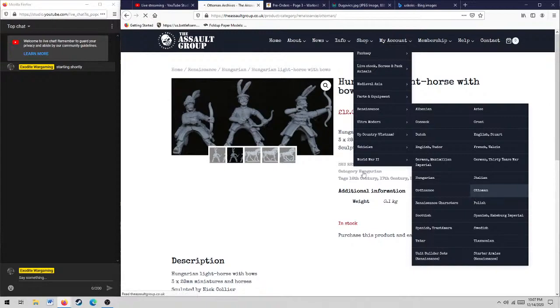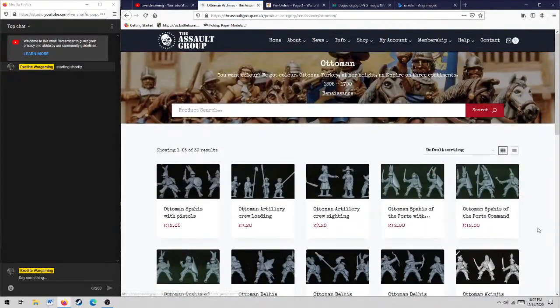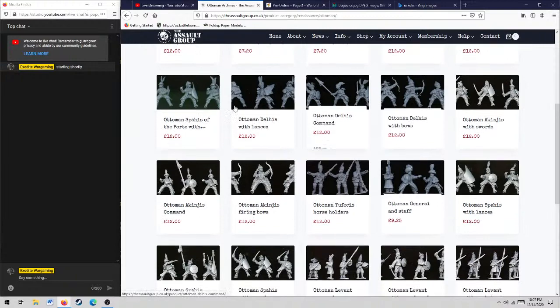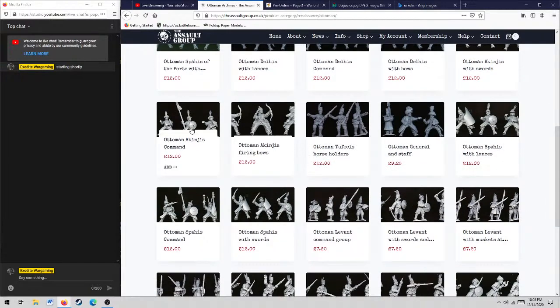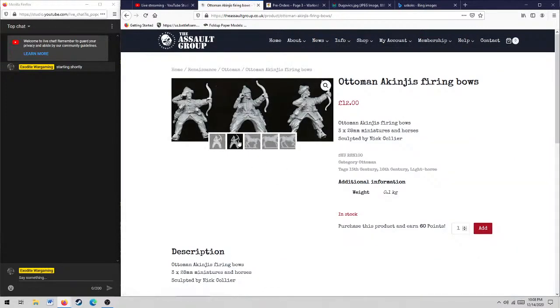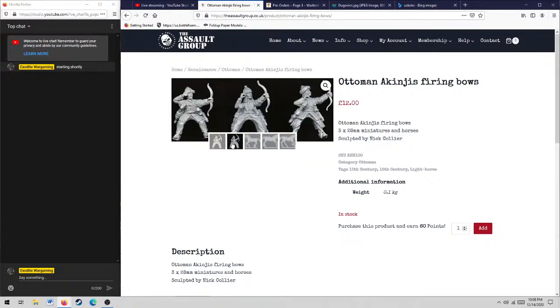Speaking of which, looking at some Ottoman options next — there's the Akıncı Raiders, and Delhi with bows. I forget the official designation for the Delhi cavalry; I'll have to look into that. I think I'd like to get some of these Ottoman horse archers that aren't Tatars.